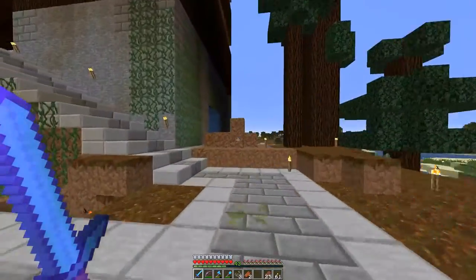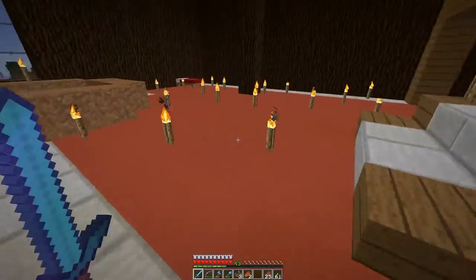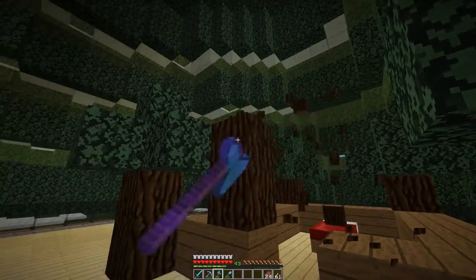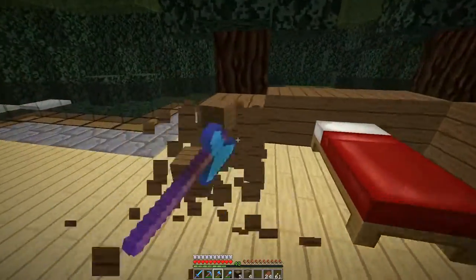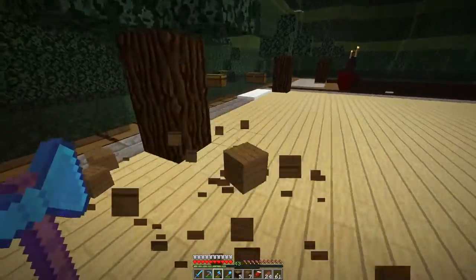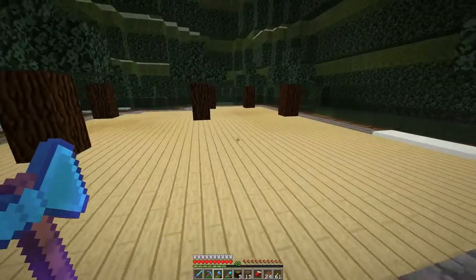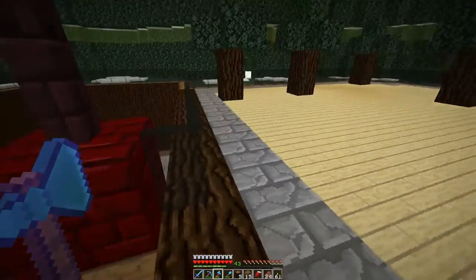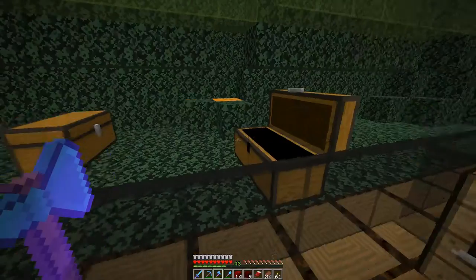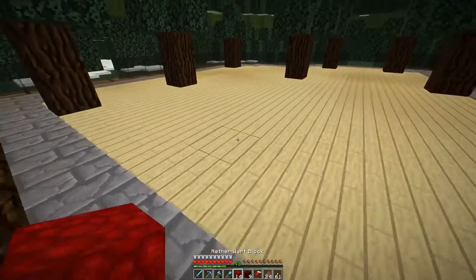Now I'm heading back up to the top where we're going to finish the bedroom. I don't have too many plans for this up here. I thought I would just get rid of this so we have this open spot, leave little trees there. I've got a chest — maybe a place with some nether wart and this nether brick, so this comes around here and in.